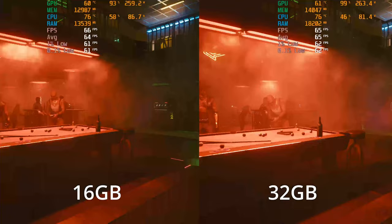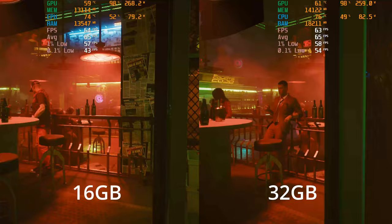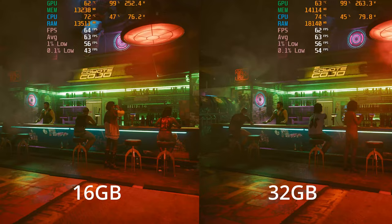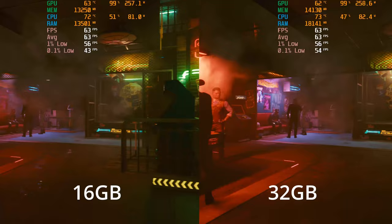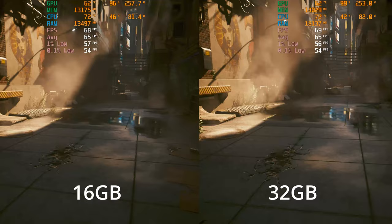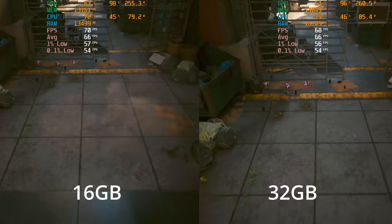Moving over to Cyberpunk, still running at 4K at the RT Ultra preset. The first thing to note is those 0.1% lows — on the 16 gigabyte kit we're already about 10 fps lower. These values will recover as we progress through the benchmark since they're plotted over time, but at the start there were some stutters on the 16 gigabyte kit that we didn't have on the 32. Same story: the averages show not a lot of difference, but the lows with the 32 gig kit rise up to give a more overall smoother experience.